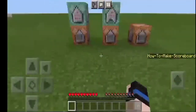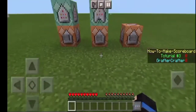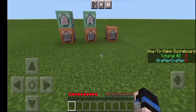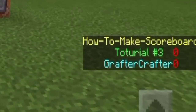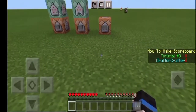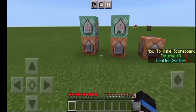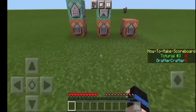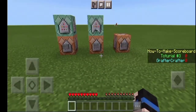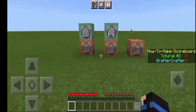Now click create — you can see the head of the scoreboard. If you add players, when we click the add command block you can see two entries that came out: 'Tutorial Number Three' and 'Grafter Crafter.' You may see that there are zero numbers on the side, because those are the player scores and we don't have any score yet. Tutorial Number Three and Grafter Crafter are just custom player names — my gamer tag is Grafter567 but the name shown here is Grafter Crafter.